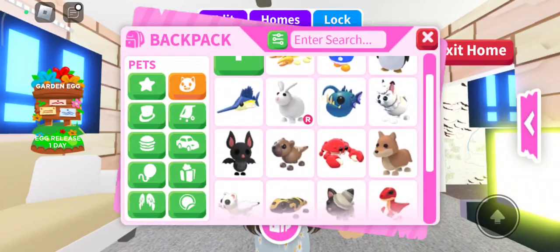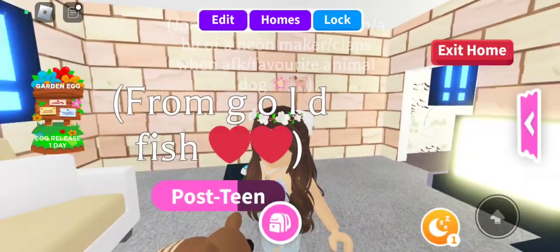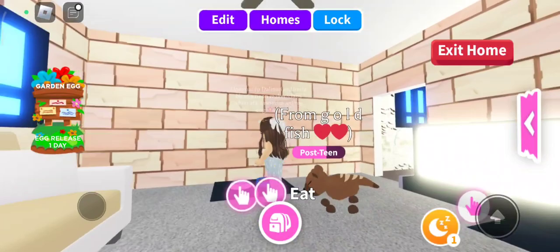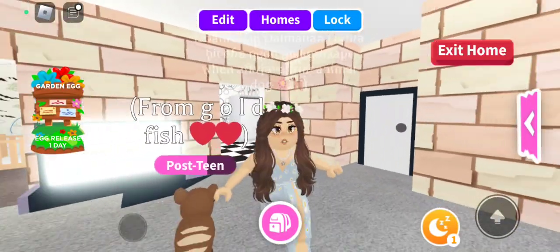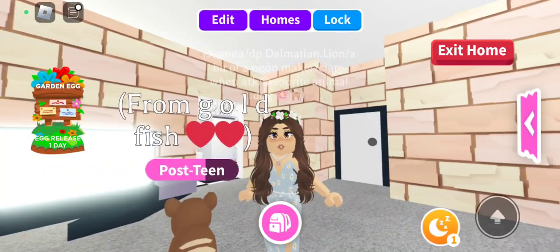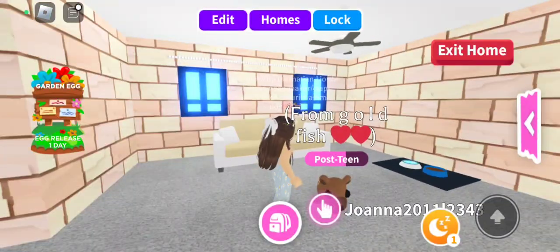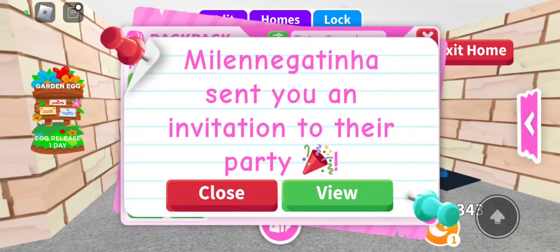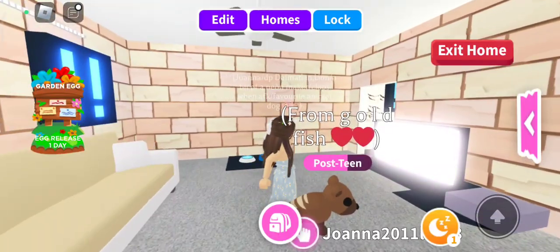I'm super happy that I got the Brohyena Gigantica. This is from the Danger Egg, by the way. This has always been my favorite pet from the Danger Egg. I don't know why many people can't say its name — well, it's Brohyena Gigantica. Stop with those pet invitations! Brohyena Gigantica — gigantica — I think that's how you pronounce it.